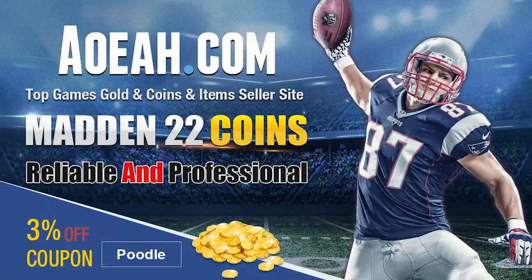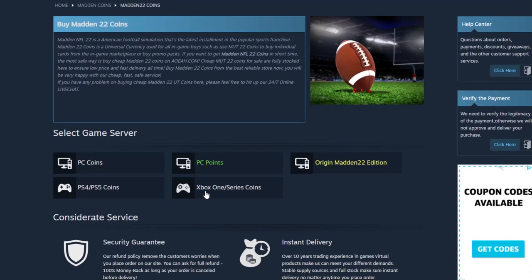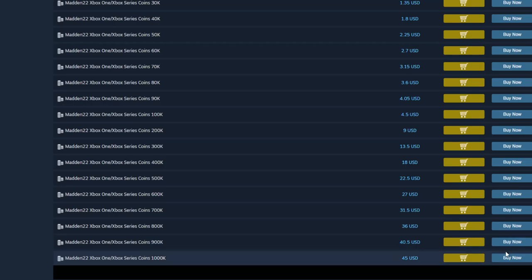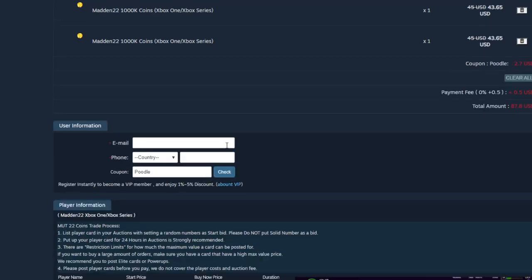If you guys are looking for the absolute cheapest coins on the internet right now, head on over to my sponsor aoeah.com. They've got the cheapest coins on the market — you can get a million for under 50 bucks. Make sure to always use code poodle at checkout to get your additional free percent off.